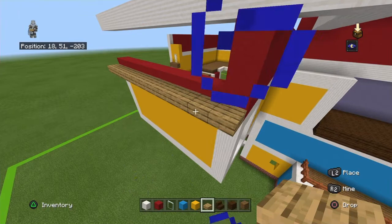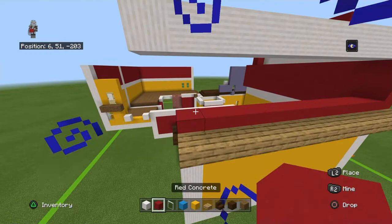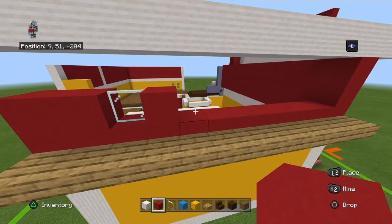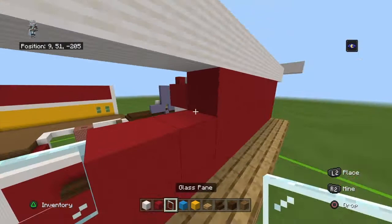Going back to front you want to place: two red concrete, glass pane, red concrete, one block gap, then six red concrete. So if going front to back it would be: six red concrete, one block gap, red concrete, glass pane, two red concrete. I know it's confusing but this is what you should have.